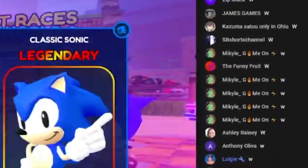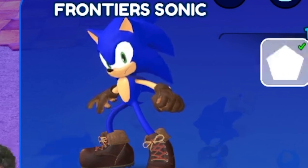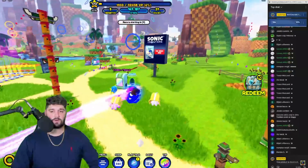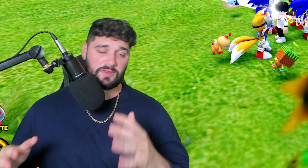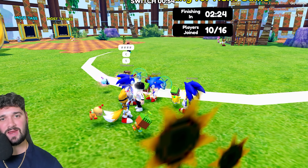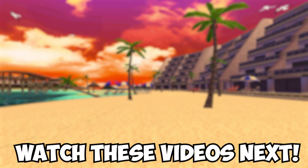We did it! We absolutely did it. I have half the team's points and we unlocked the new Frontier Sonic! Amy says: 'Sonic, I'm so glad you're safe, let's get you out of here before something else happens.' New character unlocked - Frontier Sonic! Let's go! He's a legendary skin with a combat animation - I wonder if they'll add combat to the game. The side loop trail is actually better than our current trail so we're equipping that right now on the test server.